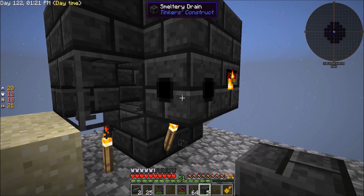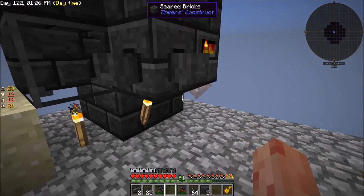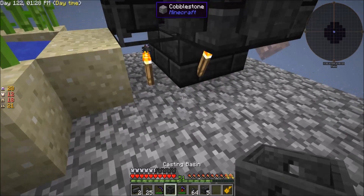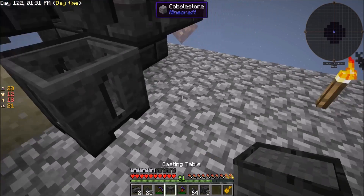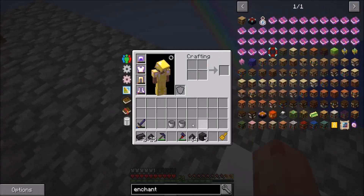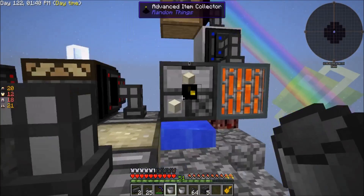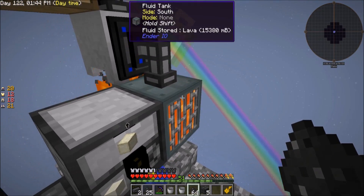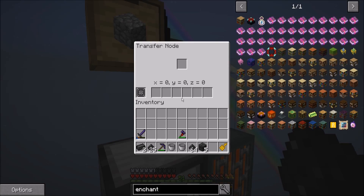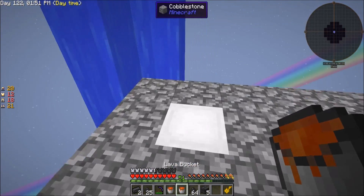When I made the drain it looked like you could put things on multiple sides, so I'm going to try that because I'd like a casting basin and a table for different things. Now what we need is lava, and luckily a little while ago I restarted the lava maker, this time with a tank to fill it. It's got 15 buckets — that's a good amount of lava, should fill the needs of a single smeltery.